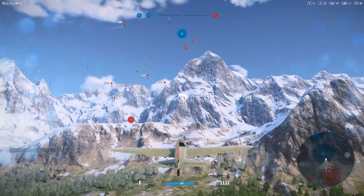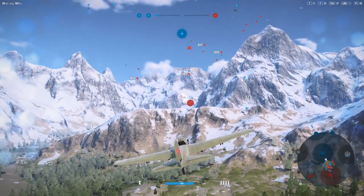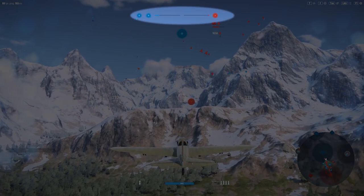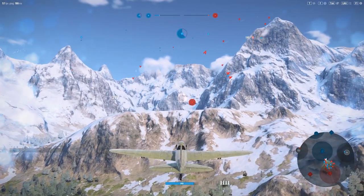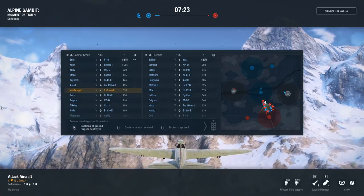There are two ways to win World of War Planes. First, by filling your influence points bar, displayed on the top of the screen in blue. To gain influence points, you must capture the zones displayed on your map.